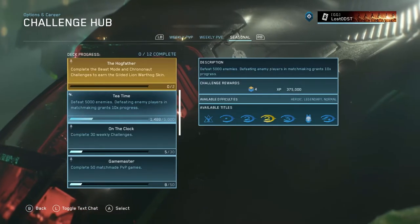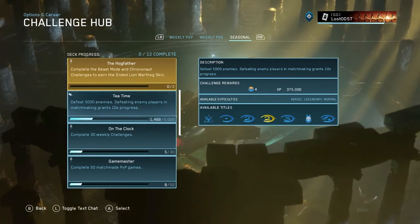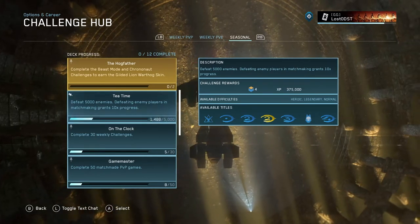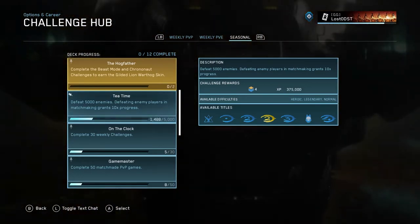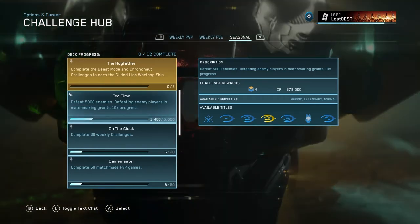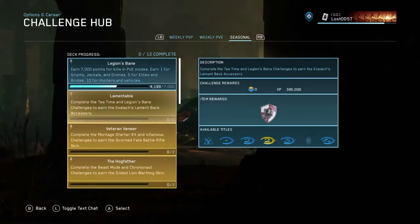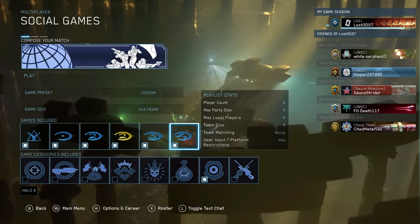The second challenge we need to complete to unlock Lamentable is Tea Time. For this one you need to defeat 5,000 enemies. Defeating enemy players in matchmaking grants 10 times progress, so every matchmaking kill is worth 10 points, while AI kills like Grunts, Jackals, and Brutes only count as 1 point. The nice thing is that as you do the Legion's Bane challenge, you're actually progressing through both challenges simultaneously — that's why I recommend doing Legion's Bane first.